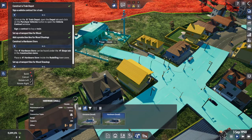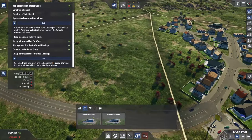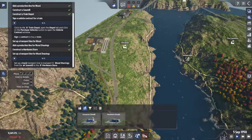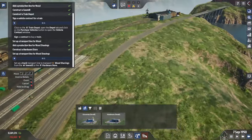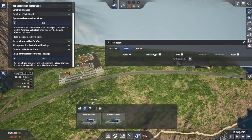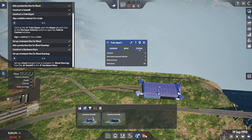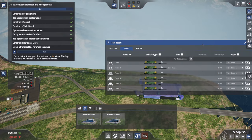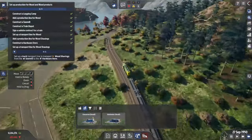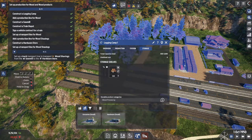Placing the hardware store automatically generates roads, although it deleted one house here. That is where our wood shavings will go. Now we want a truck transport line to pick up wood shavings and deliver to the hardware store. Before we do that, let's wait for the trains — they are still not here. Let's wait for them to start transporting wood to the sawmill. There you go, the trains are here and heading out to the logging camp to pick up wood.